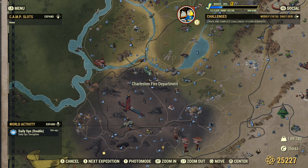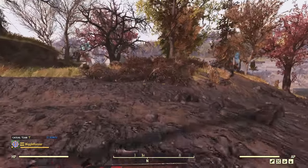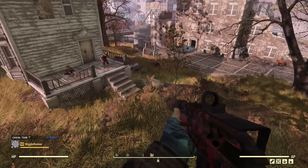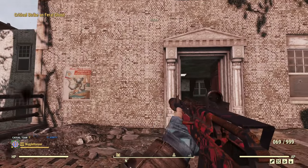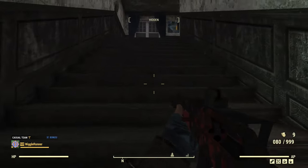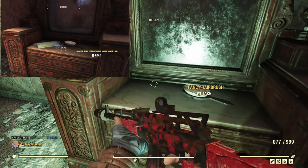The next one is another unmarked location. Fast travel to the Charleston Fire Department, go down the hill in a pretty much straight shot. There'll be a couple of ghouls to dispatch. Go right to this building with the white brick and go in the front door. Immediately go left, up the stairs, and inside the first bedroom door — there will be a ghoul on the floor. What we want is right on this chair, just to the left of the fancy hairbrush.